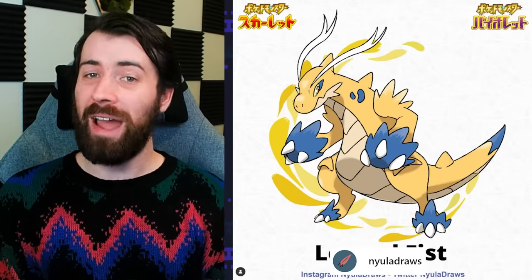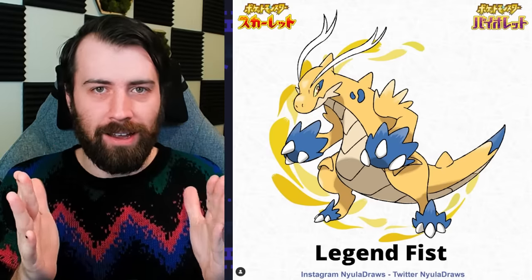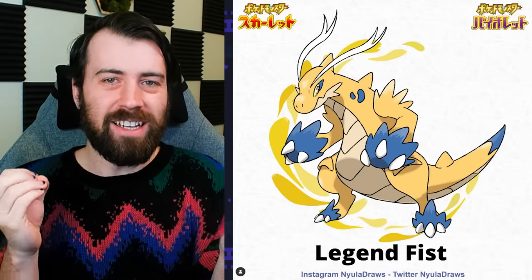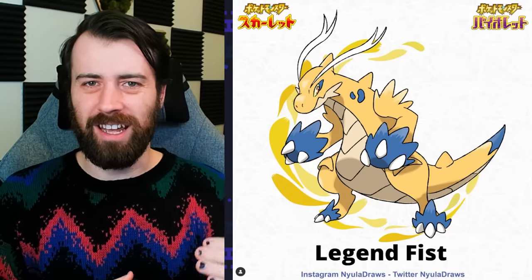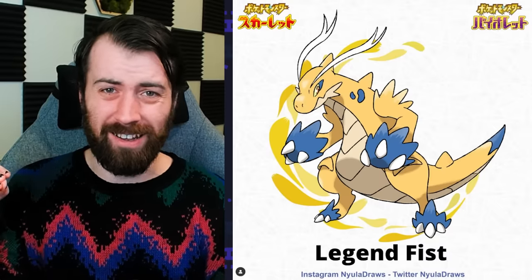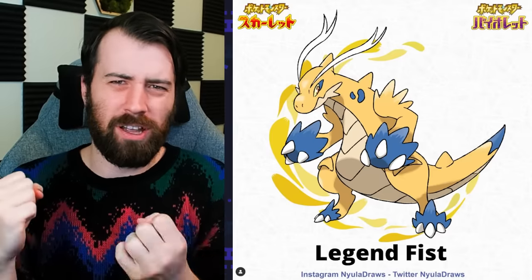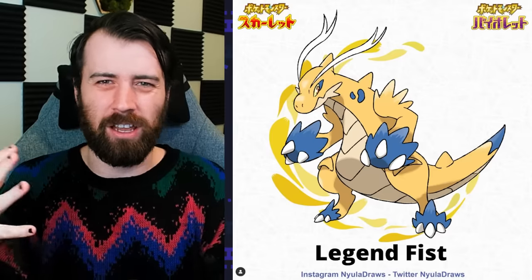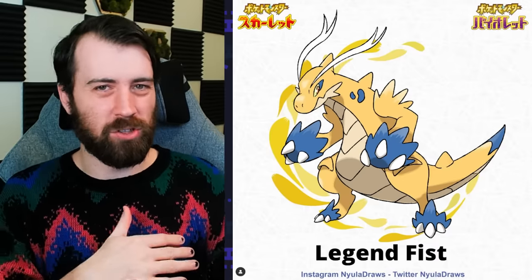Next up, by Nula Draws, we have a past Paradox form of Dragonite called Legend Fist. When I say I love this design, I love this design. It takes the goofiness of Dragonite and completely flips it on its head. It's almost like if you put the design aesthetic of Charizard onto Dragonite — also the feathery fists and feet that give off this illusion of speed, kind of like the spikiness of an impact in comic books. This is like its own little Pokémon 'what if' — what if Dragonite was super epic rather than totally goofy?